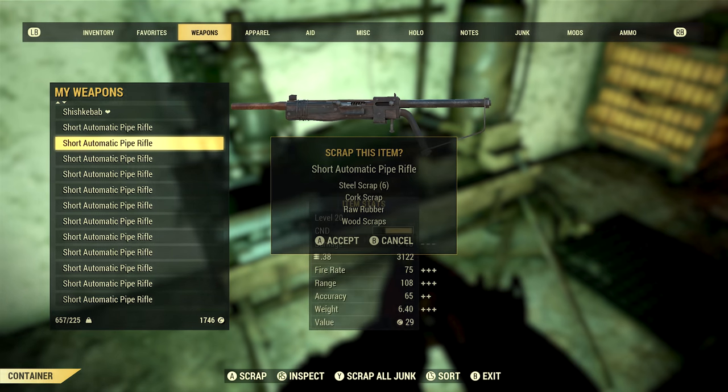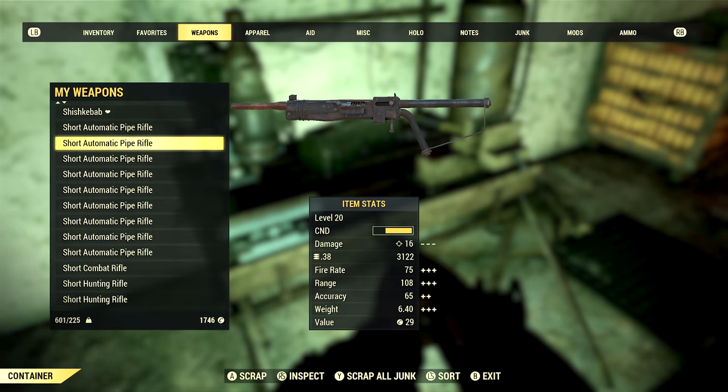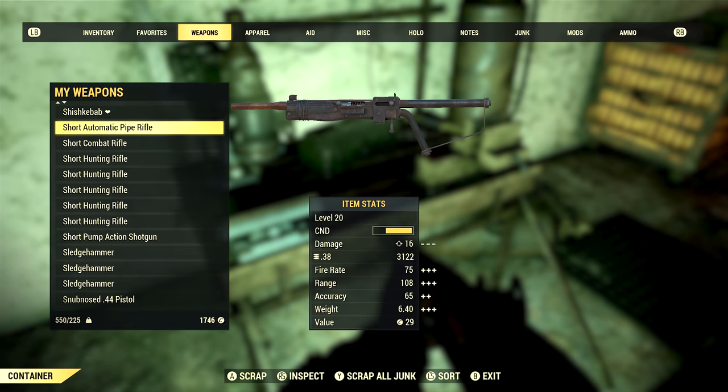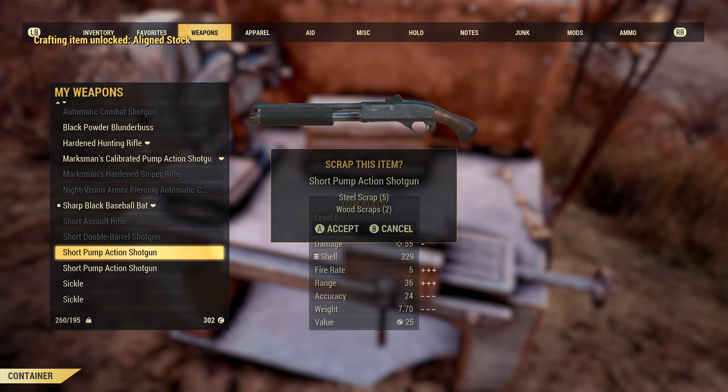For example, when I scrap a pipe weapon on my character I don't unlock any new mods for the pipe weapon — so I don't need to burden myself with those pipe weapons anymore. But early on it's definitely worth grabbing everything and scrapping everything.